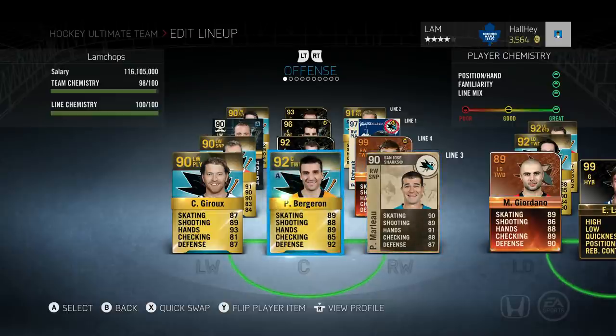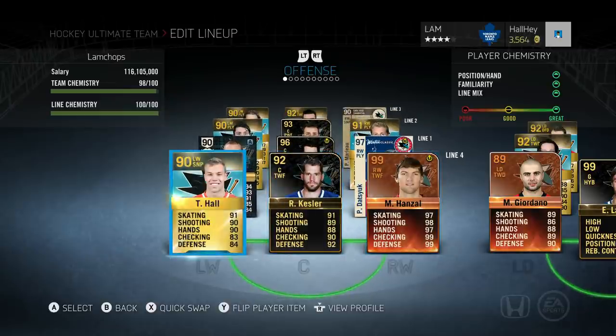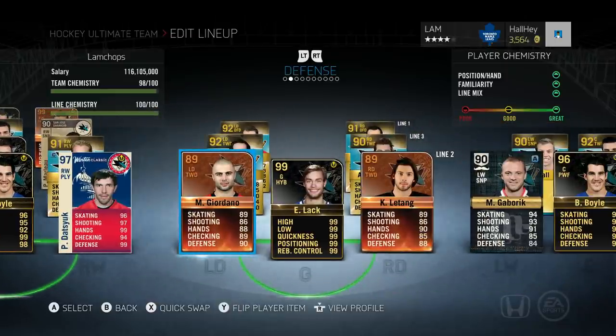The third line is very cheap and I highly recommend trying Giroux and Bergeron. The fourth line of Marty Hanzel, Ryan Kessler, and Taylor Hall: Hall is about 110k, Kessler I paid about 250k for - that's why I want to move him up to the second line - and Player of the Game Hanzel is about 60-70k. All together the fourth line is about 410k. If you only have 200k, picking up HUT Live Hall and Hanzel together might work well.